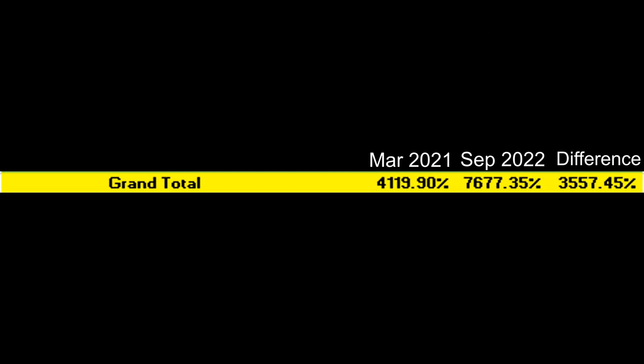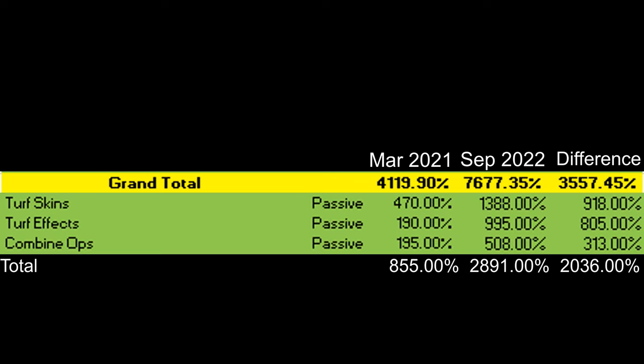So in total, compared to the previous video on 4,000% biker attack, the stats have gone up by more than 3,500%, and 2,036% of that increase is because of the 6-star decorations.